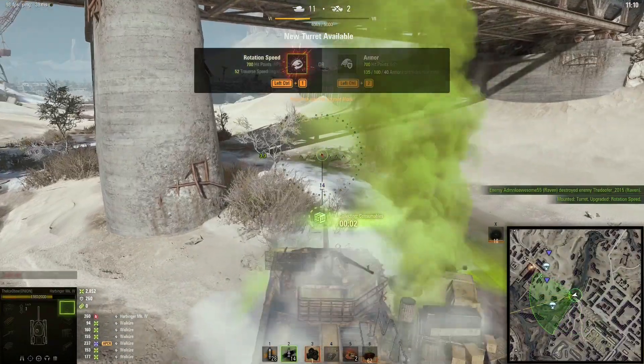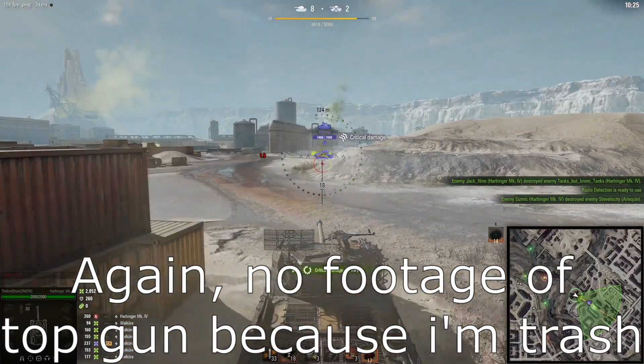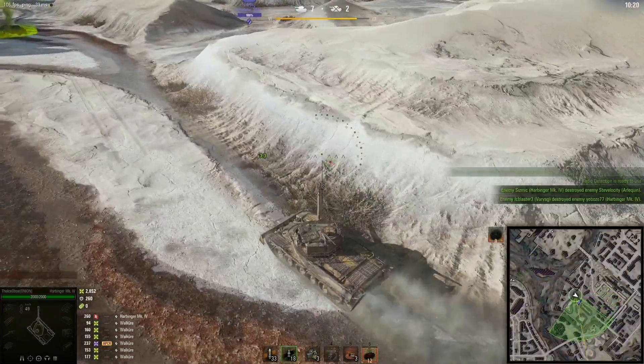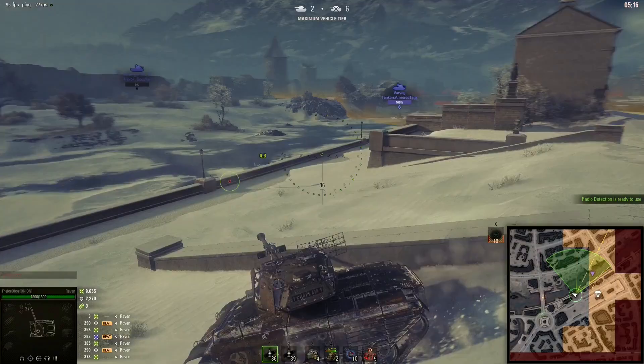You should select the turret rotation speed upgrade and the single shotgun for the Harbinger — whether you want more mobility or armor on the hull is up to you. This gun has the highest DPM in the game, and when combined with the big angry ability, can pummel entire tanks in mere seconds. This is how you play the Steel Hunter game mode — now go out there and get up to rank 15 without even really trying. If you enjoyed this video, consider checking out my other videos.